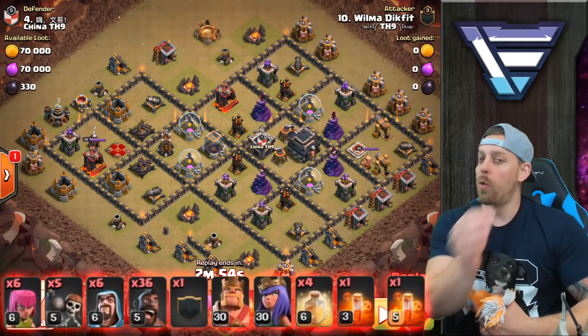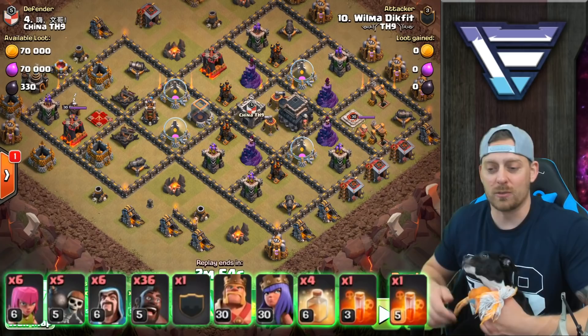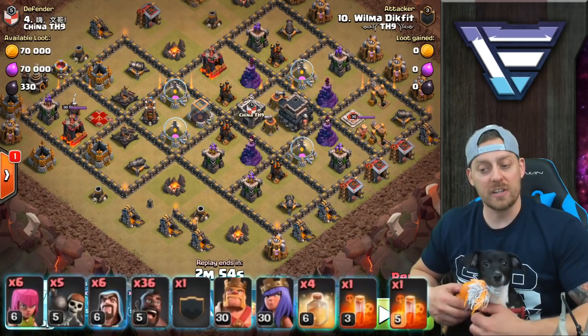Looking at the composition: 36 hogs, bowlers in the clan castle — we're going to have to see. Six wizards, five wall breakers, six archers, 30-30 heroes, and a whole bunch of heals with some poison. Let's hit play and see how Wilma gets this one started. A veteran Town Hall 9. Got some hog riders coming in on that mortar up top, taking out one defense with two hog riders.